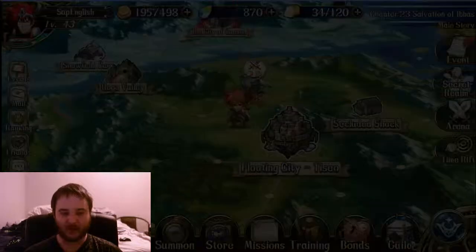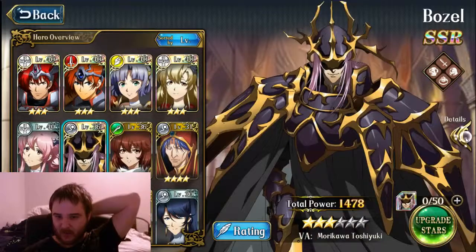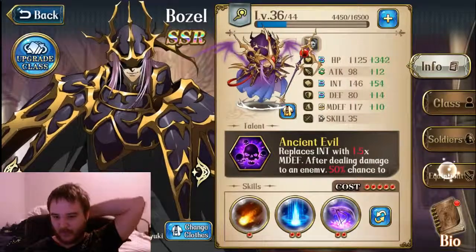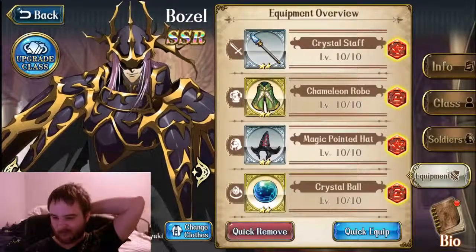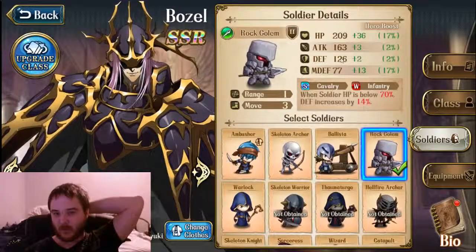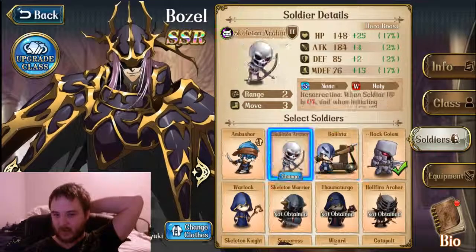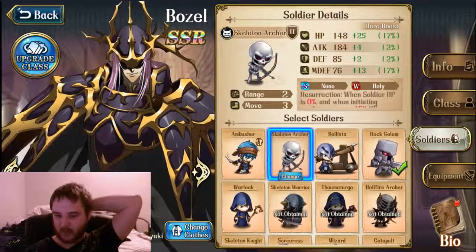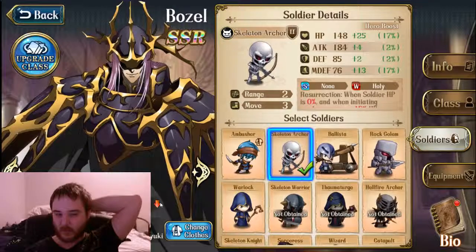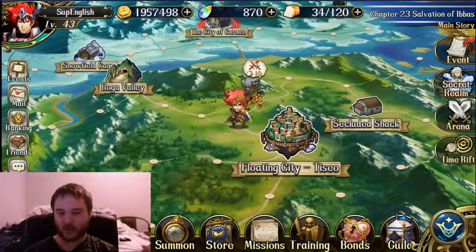To me it looks like the summon is based on your level. Now I want to change the soldier — this one has 163 attack. I'll go with the one with the most attack, which will remove some of my power, but I want to see: if my attack increases, will it change the summon's attack? I'm pretty sure it won't.